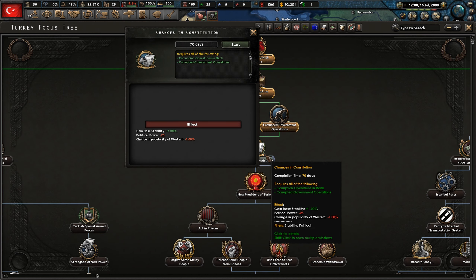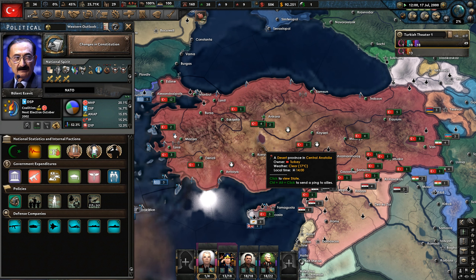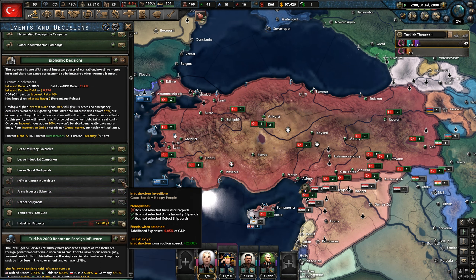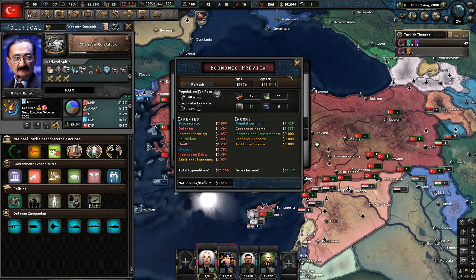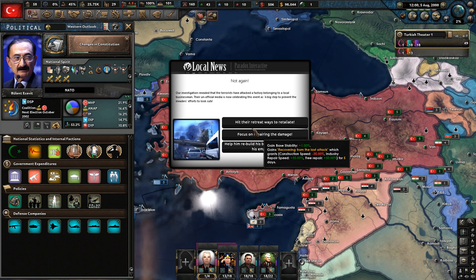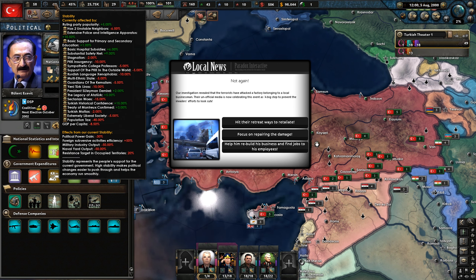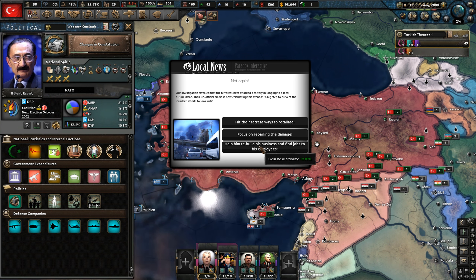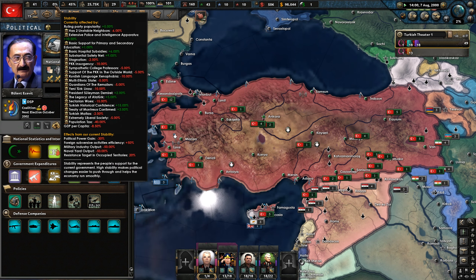We're going to continue to move down just to change the constitution, which will gain us some stability — that's quite low at the moment. 29 factories in total. We've got a little bit of a buffer here to spend on getting a civilian infrastructure buff, though it does cost a little bit of GDP. We've still got a stagnated economy which we need to change. We're currently dealing with a lot of internal strife, and we've got the PKK to deal with as well. We'll try and uproot them and stabilize our region.